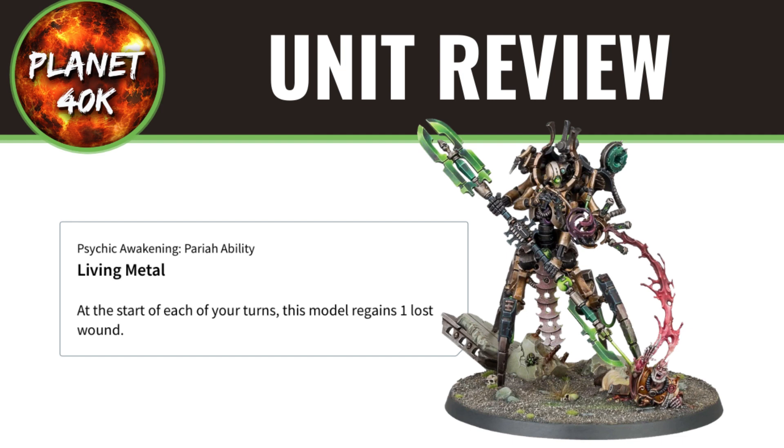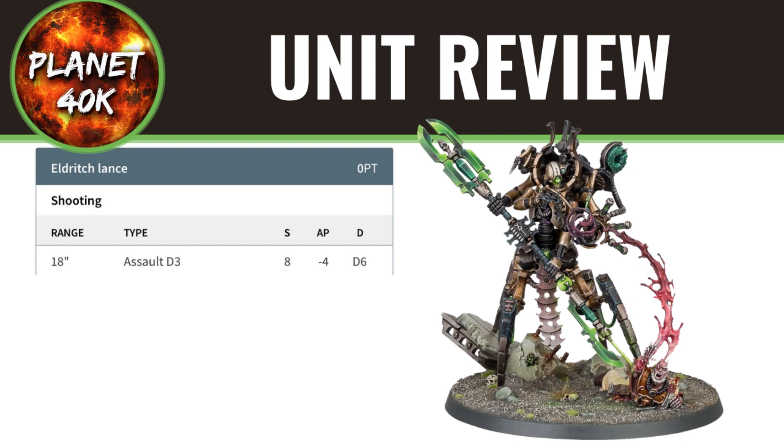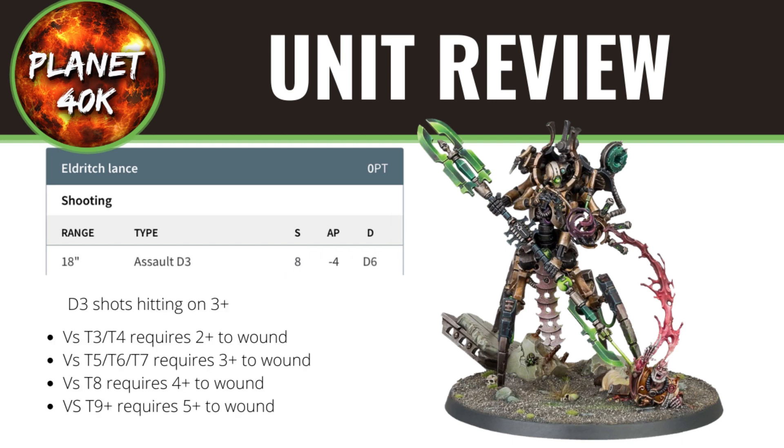Let's get on to his ranged wargear. He has an Eldritch Lance, which is both melee and ranged — I'll go over the ranged part first. It's Strength 8, which is fantastic, as even Toughness 7 vehicles are being wounded on 3s. It has D3 shots with minus 4 AP, so they're pretty much going to need an invulnerable save to not take damage, and then you've got D6 damage on top. With each shot, you hit on 3+. Versus Toughness 3 and 4 you need a 2+ to wound; versus Toughness 5, 6, and 7 you need 3+; versus Toughness 8 you need 4+; and versus Toughness 9 onward you need 5+. All with minus 4 AP and D6 damage.